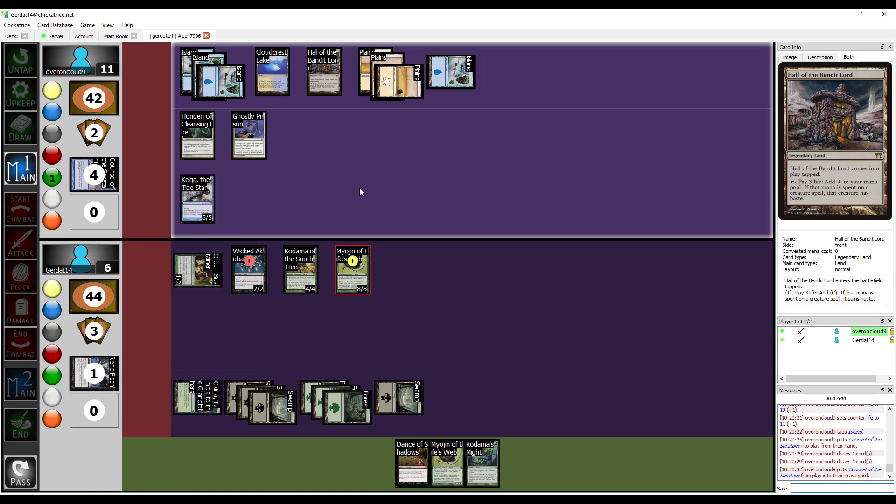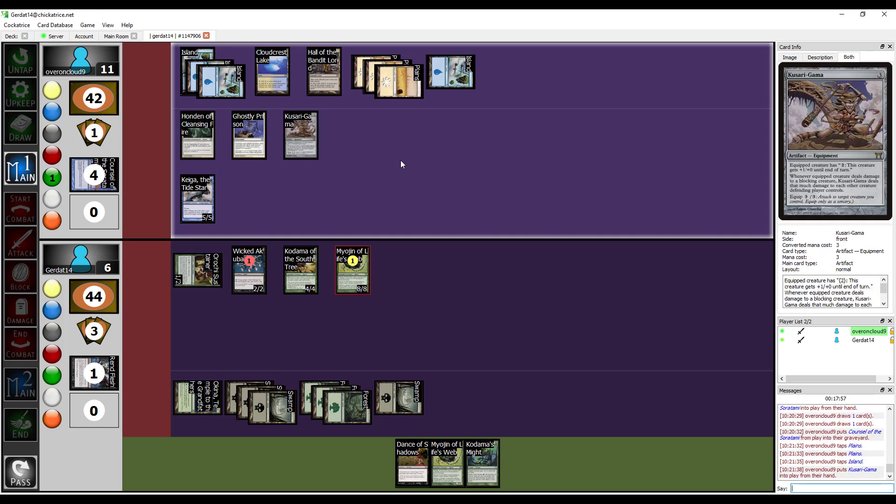This creature cannot accept mana from the Hall of the Bandit Lord — it can only accept colored mana. That sucks. So all I can do is put this thing down. I'm going to put down Kusarigama. The Kusarigama — I like the Kusarigama. Are you going to equip it? I could, it would save me a little more mana — probably the only other thing I can do this turn.